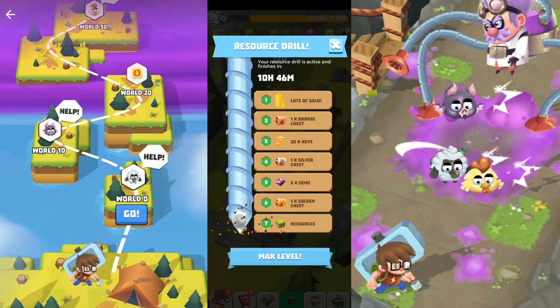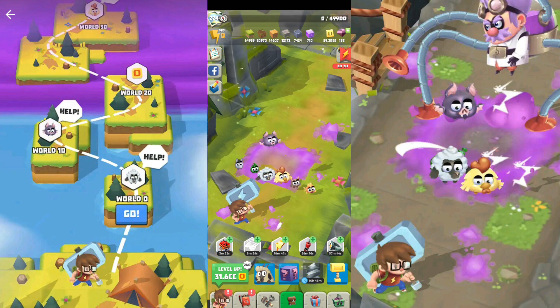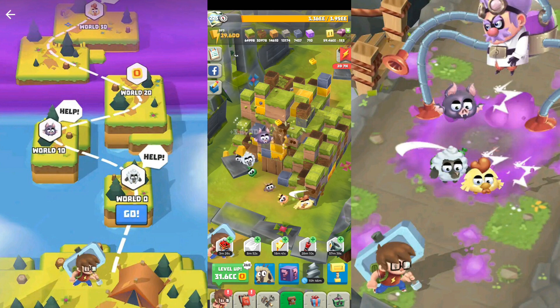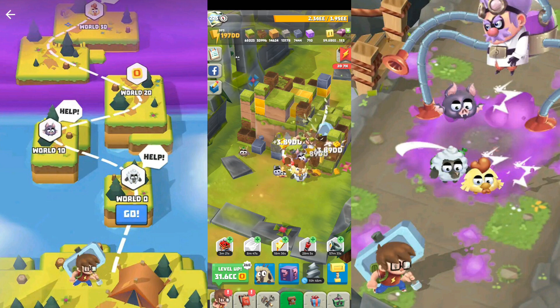You have the drill over here. If you watch seven ads one by one, you will get this product. The drill will work for 23 hours and it will bring you resources. Don't click on the drill if you just restarted or reset your progress — it will give you gold based on the level you're at. So if you're just at the first level, don't use the drill until you're much more advanced in the game.